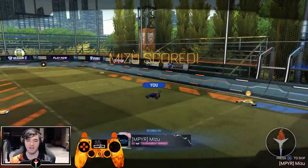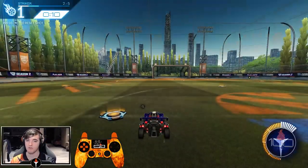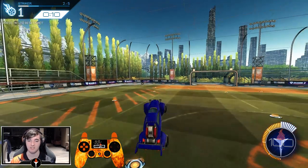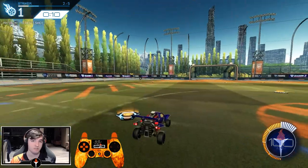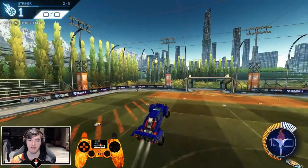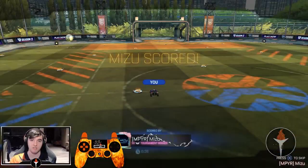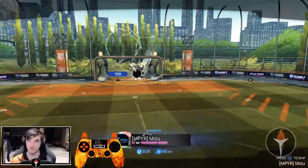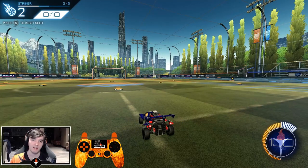That is how to fast aerial in Rocket League. Make sure you jump, lean back, and jump again — you'll backflip a lot but that's part of learning. Boost the entire time from your first jump with no exceptions, and do the motion as fast as you possibly can. Let go of the stick before your second jump or you'll backflip every time. Learn this mechanic and your clears, shots, passes, aerials, and redirects will all be faster — and you'll save boost in the process. See you guys in the next video, thanks for watching.